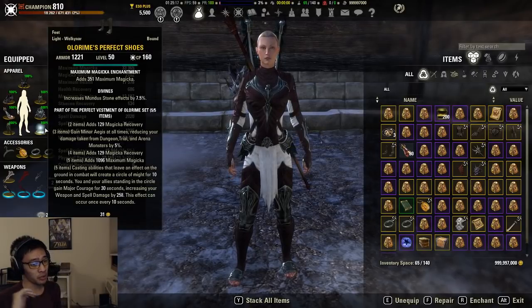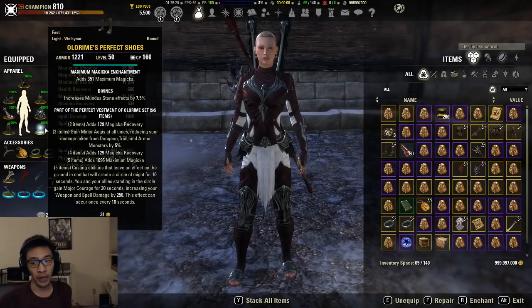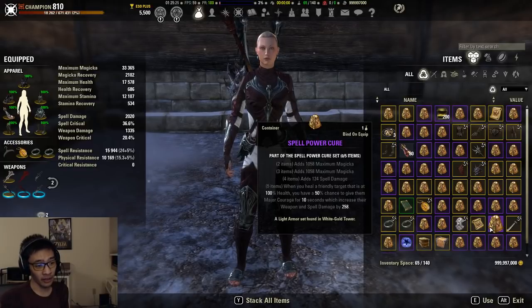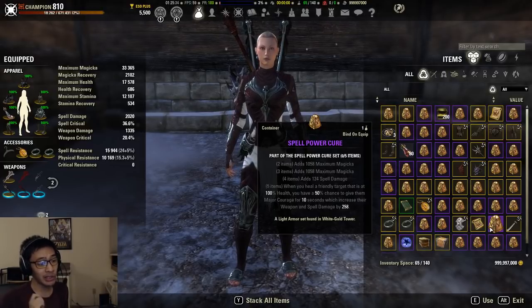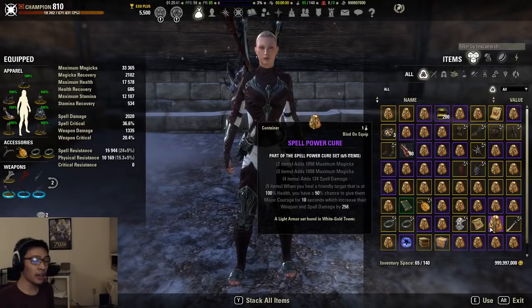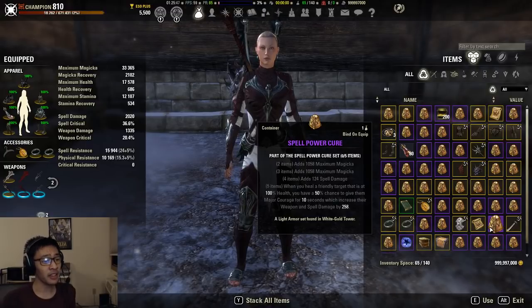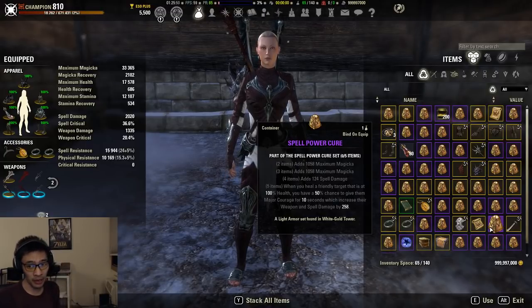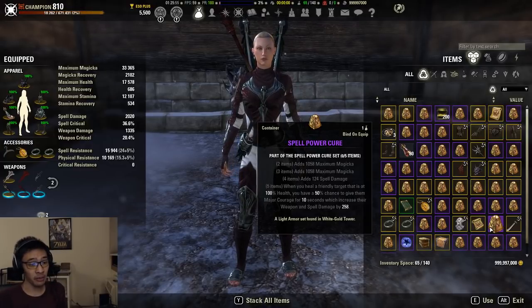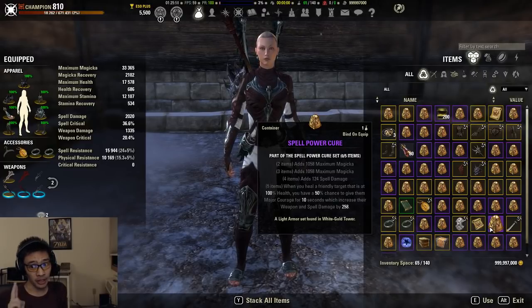There are a couple of weird mechanics with Spell Power Cure and Olorime I want to clear up. Spell Power Cure, while it doesn't say it in the five-piece description, does have a cap — it is capped at six people. There is also an internal cooldown: as long as six people have Spell Power Cure active, you cannot reactivate it. It can only be active on those six people and will only reactivate once people start to lose the buff. This has remained true across all patch iterations.